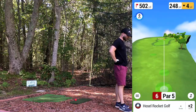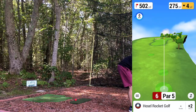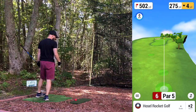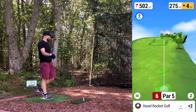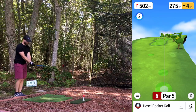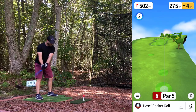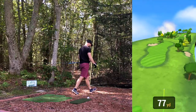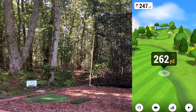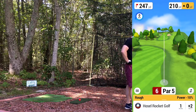Sixth hole, par 5, score is getting away from us — two over now. Dogleg right, pretty long at 502 yards. Going to try driver. Hung back on it, low on the face up the right — runs in the fairway at least. If I can just launch the ball a little higher I'd get an extra 20 yards. 262 in the rough on another mis-hit, but could be worse.